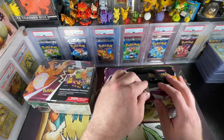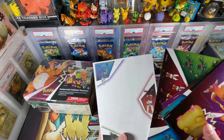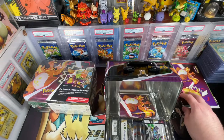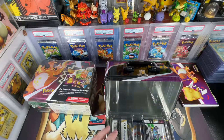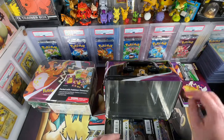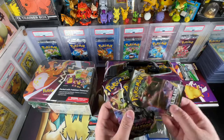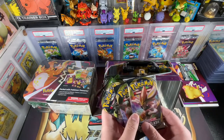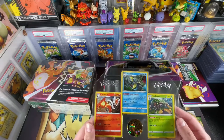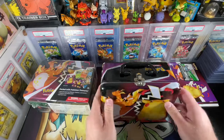So it comes with stickers — I love these notebooks — more stickers, and this little booklet we'll just throw in the garbage. Some plastic, a code card. So we have a Vivid Voltage, another Vivid Voltage, Rebel Clash, Rebel Clash, Rebel Clash — so nothing too crazy. And then you got these three cards, of course. We'll put this to the side.